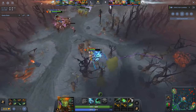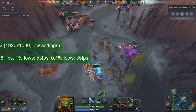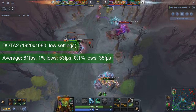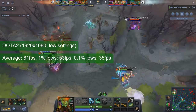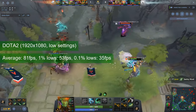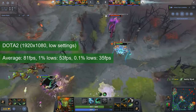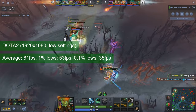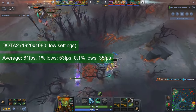Dota 2 — the game that I can't play to save my life — was tested at 1080 resolution and low settings, except the render scale which was set to 100%. The match replay averaged 81 FPS and had 1% lows of 53 FPS. The GPU has no problem rendering the game, and I have no problem grabbing some popcorn while watching the replay.